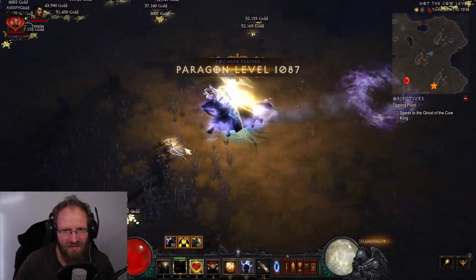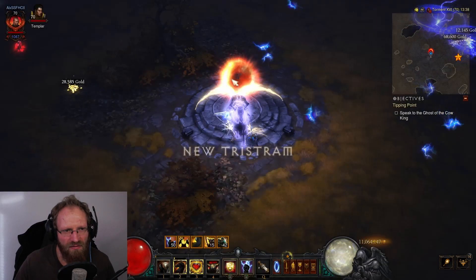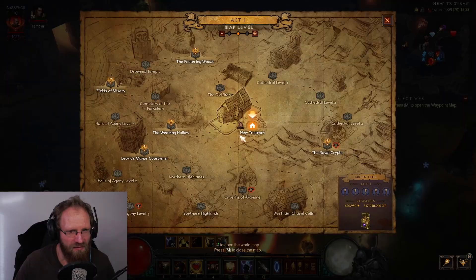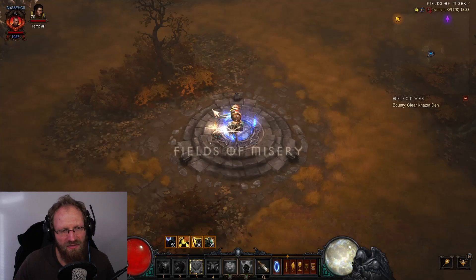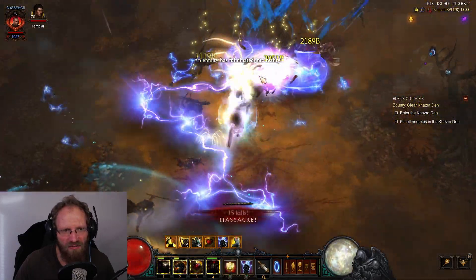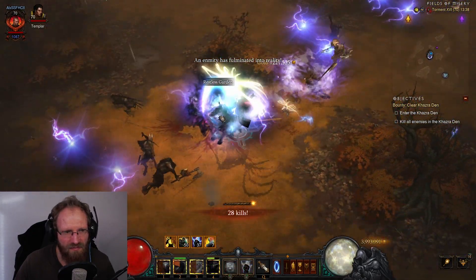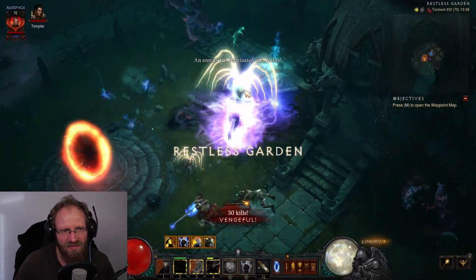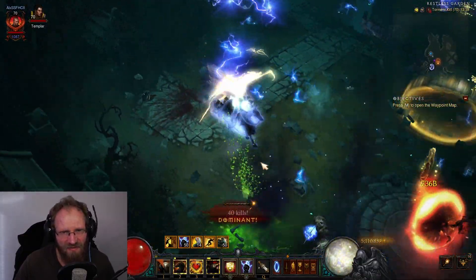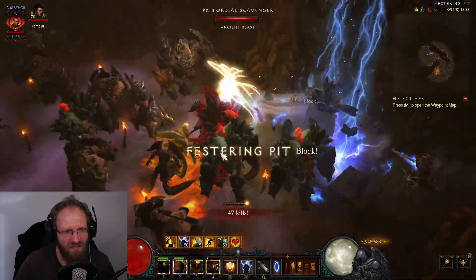Let's go somewhere else - Fields of Misery for example. This area also usually has a high amount of mobs and huge density, so we should be able to spawn another Vision of Enmity. There it is! Let's hope this one is a bit longer.